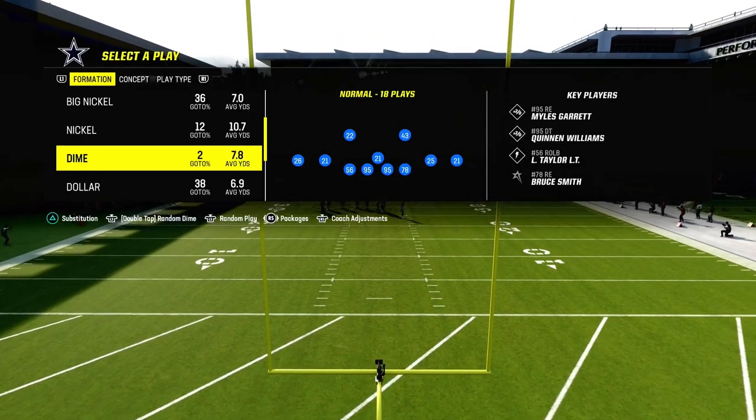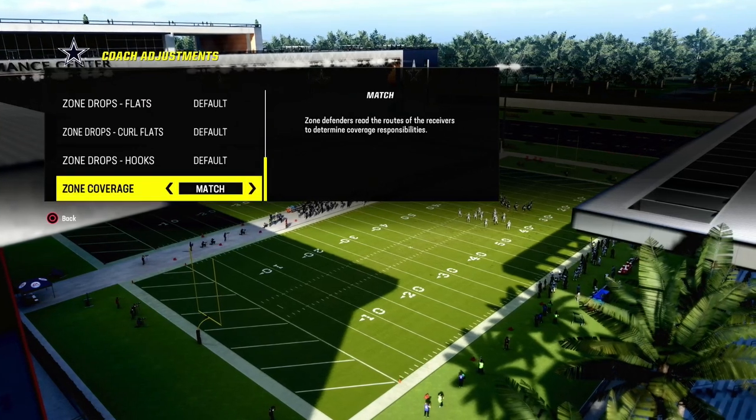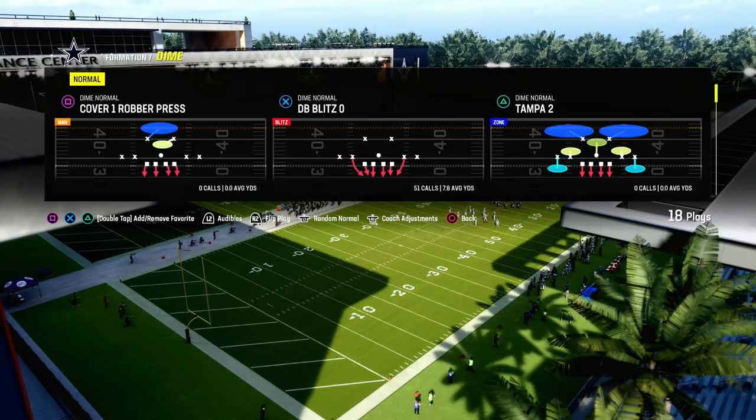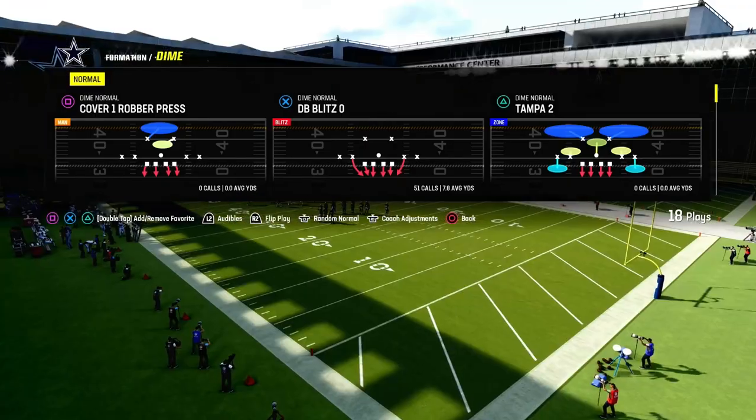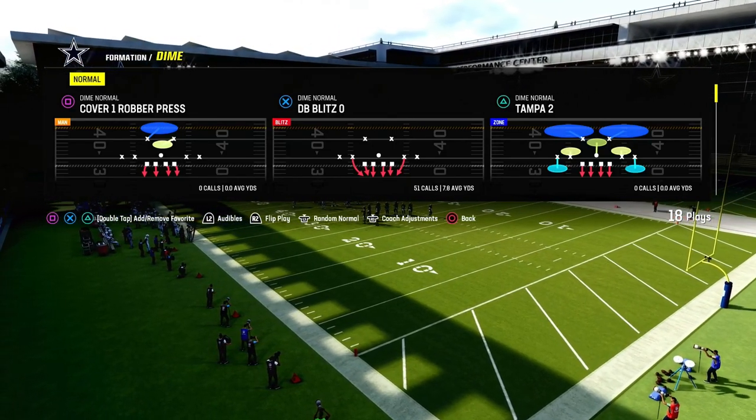The key to this blitz defense is we're going to be turning our auto-flip off, and we're going to be putting our auto-alignment to baseline. We're actually going to be calling the only play we can really create this blitz out of, which is DB Blitz Zero, and we're going to be calling this play flipped.